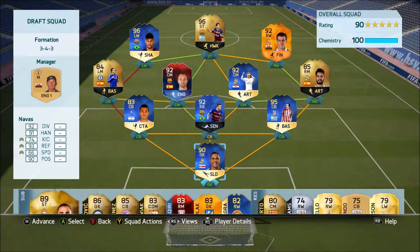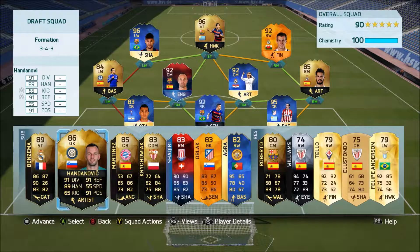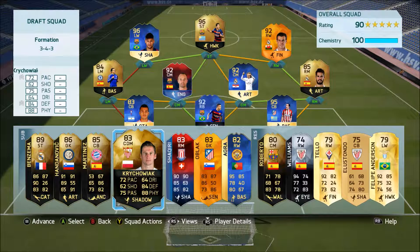Hey guys, welcome back. This is episode four of Draft to a Million, or King of the Foot Draft. I've built another incredibly good team — the whole defense is Team of the Season or Team of the Year, the whole midfield is an inform Team of the Season or International Man of the Match card. We've got 100 chemistry, a 90-rated team, and a very decent bench.